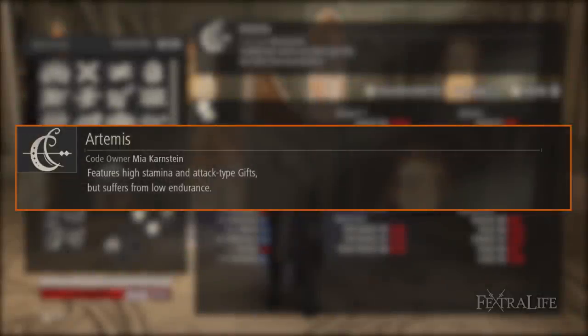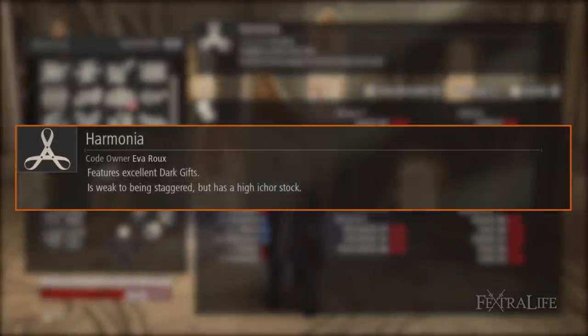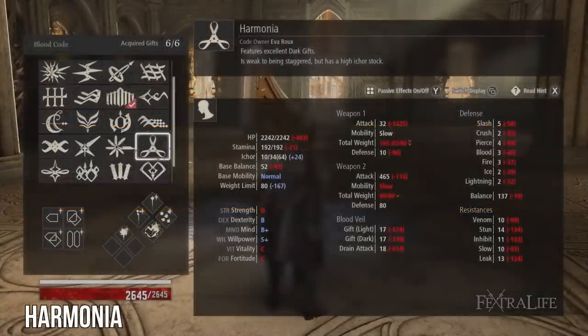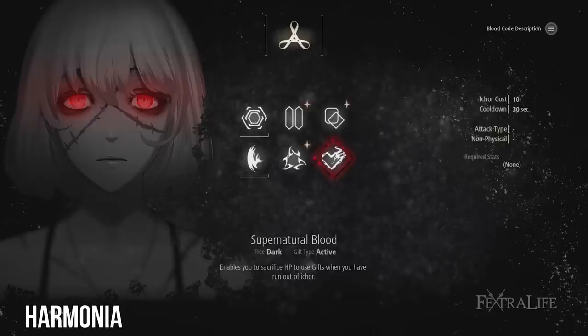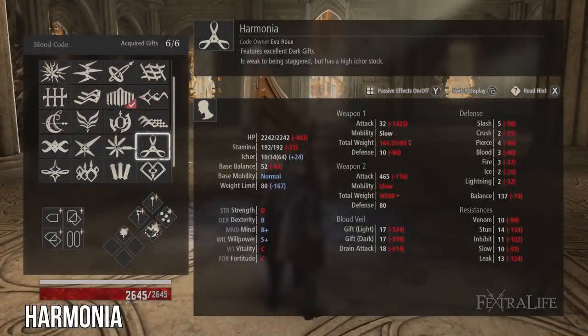Artemis is the first upgrade you'll take, and it features extremely good willpower scaling at A. You should see a massive improvement in damage immediately, and your HP, stamina, and balance will all increase. This blood code is received from Mia after she joins you. Use it until you gain Harmonia. Harmonia is perhaps the best casting blood code in the game because with passive gifts, it can reach S-plus scaling in willpower. In addition, it contains the active gift Supernatural Blood, which you can use to cast spells in a pinch if you need to. Make sure to collect all the memories in the Crown of Sand to get this blood code after defeating the last boss there.